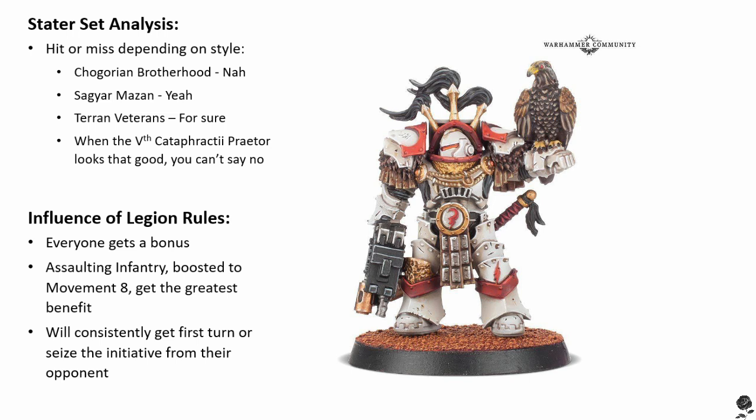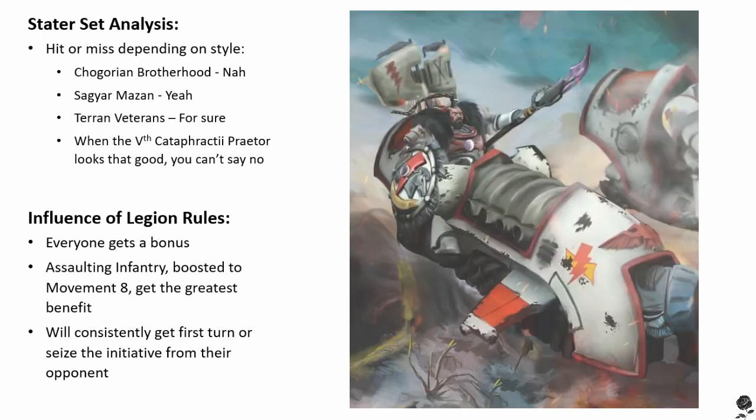Let's check out the White Scars special rules. The plus one to your movement doesn't sound like the sexiest Legion special rule, but it applies to every single one of your units — infantry, tanks, dreadnoughts, cavalry, artillery, everything. In the case of most of your infantry, it's boosting them up to movement 8, which is just enough to get them the plus one to charge in the assault phase. So you're actually getting plus two to your movement for most of your infantry if you happen to be charging that turn.